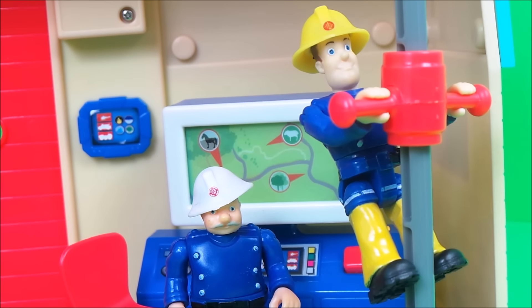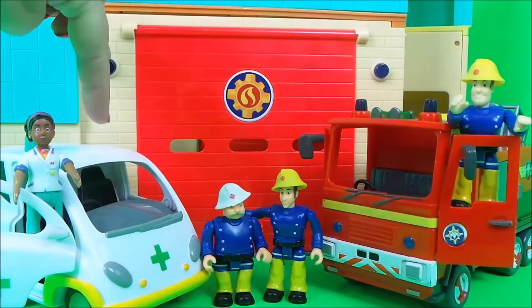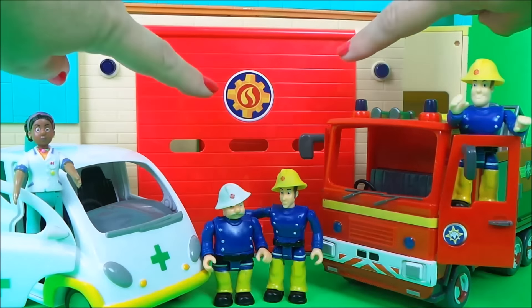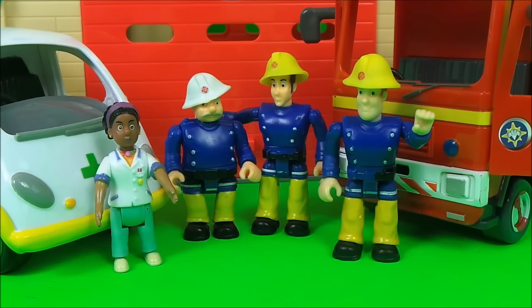Fireman Sam is using the fireman's pole. So there you go then guys — we unboxed Jupiter, we unboxed Nurse Flood's ambulance, and also we unboxed the super duper fire station. Be sure to like this video, and also ask your favourite adult to help you subscribe so that you never miss out on any of the fun. Shortly four boxes will appear — tap on any of those boxes to see more fun videos.